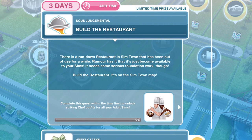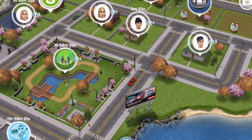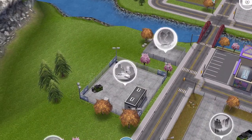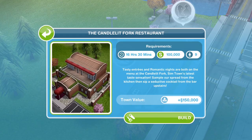The first thing we need to do is to build the restaurant. There is a run-down restaurant in Simtown that has been out of use for a while. Rumour has it that it's just become available to your Sims. It needs some serious foundation work though. Build the restaurant — it's on the Simtown map. Come out onto your town map and down to the bottom left corner where it is flashing. Here is the restaurant. Go ahead and click on it.